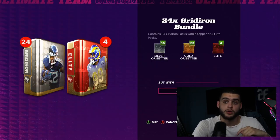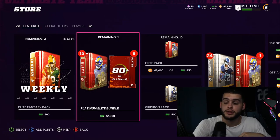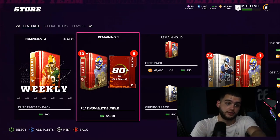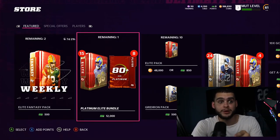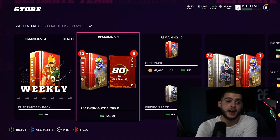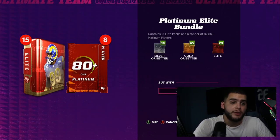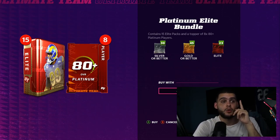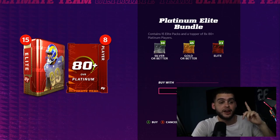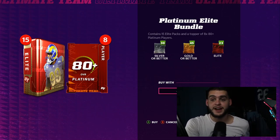But then there's this other one that's really intriguing — the Platinum Elite Bundle, which dropped today for launch. The card art looks fire, and I personally opened this bundle. It was straight heat. Comparing the two: the Gridiron Bundle gets you roughly eight to ten elites, but the Platinum Elite Bundle has a guaranteed 23 elites — guaranteed. You really can't beat that for under $100.